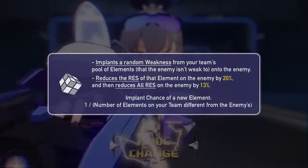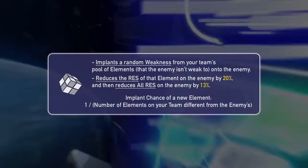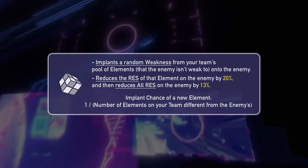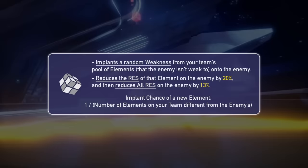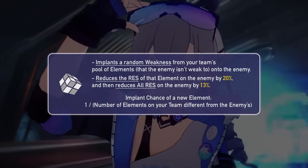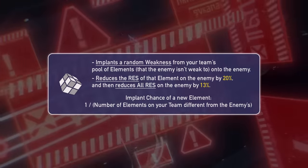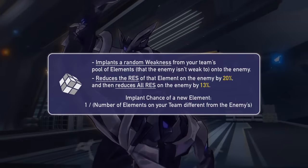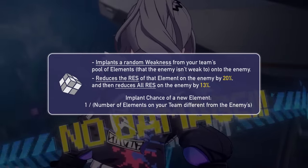For a quick kit rundown for those unaware of what she does: she is all about applying her various debuffs. She can implant the weakness of your allies' elements on enemies, allowing you to break them with said element when you normally couldn't. She can reduce the resistance of enemies on top, allowing you to do more damage — especially helpful versus enemies that aren't weak to your element, which reinforces her weakness implant's power.